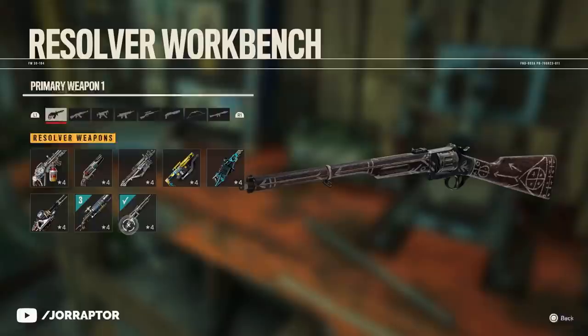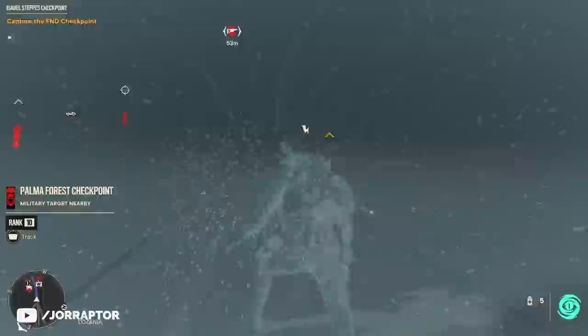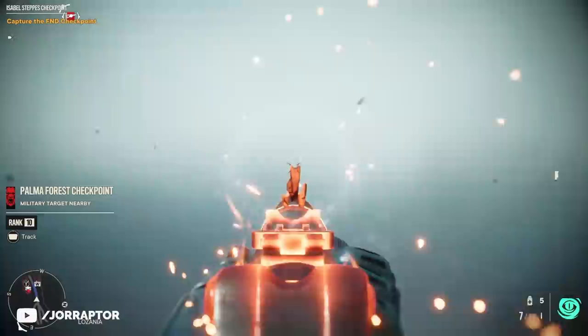Maybe you already saw the Lavarita in the Resolver weapon menu — a weapon that can shoot through walls. It's actually not that hard to unlock if you know where to look. I want to showcase this amazing weapon and the Supremo you need to wear alongside it in action in this video.